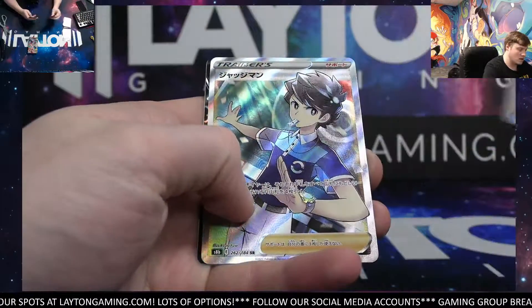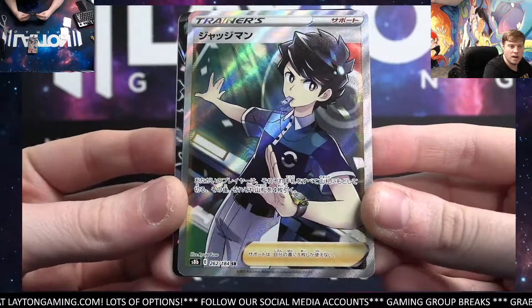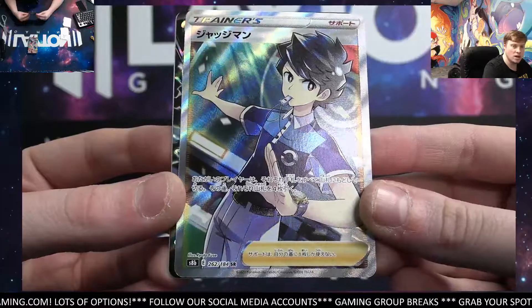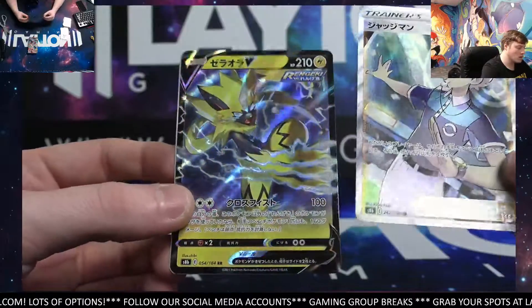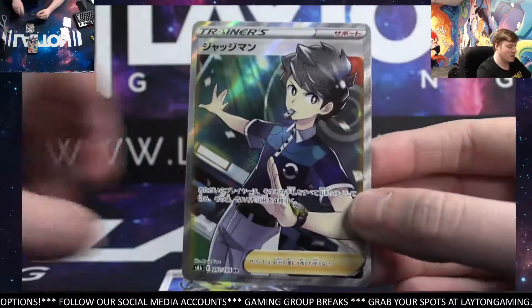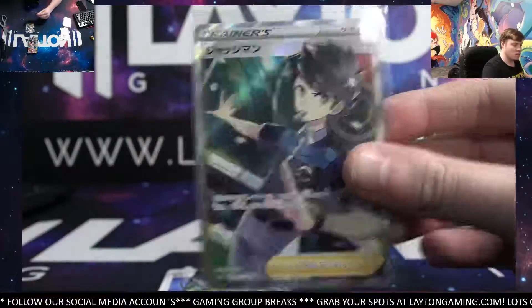Got Leon, and that's going to be the Judge — Full Art Trainer. Full Art Trainer now, Carl. Solid. Judge. Got Zeraora as well, and Wishful Bels. Nice Judge. Congrats, Carl. Full Art Trainer.